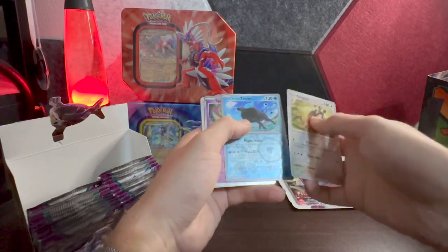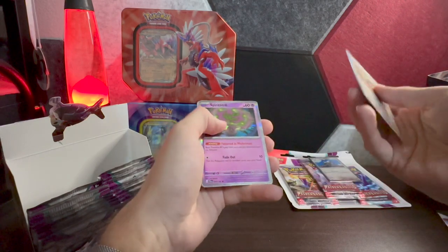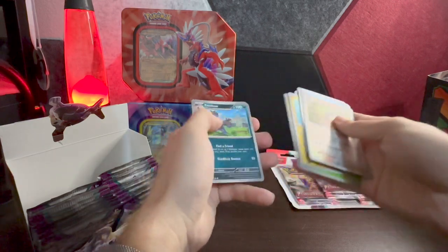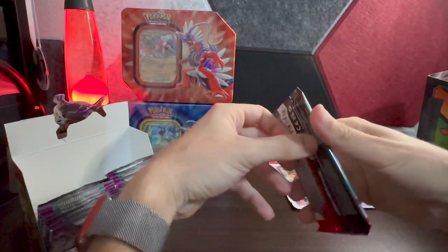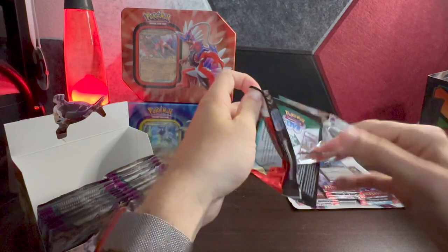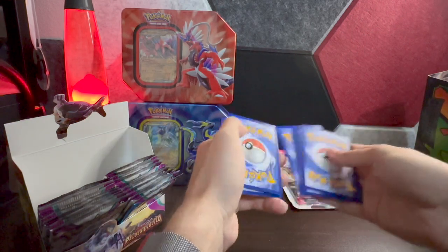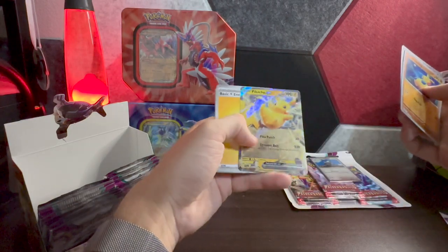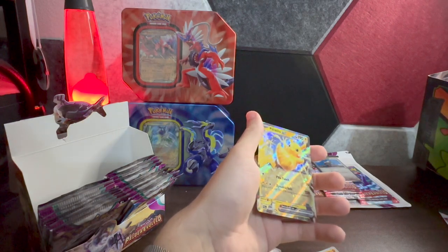Reverse holo Farigiraf, Paldean Tauros — the Tauros are so cool. I just got a shiny of that in Pokémon GO, not the Paldean version but the original — traveled to the Midwest and was lucky enough to find one. Nothing else in there. We'll keep going — we're about halfway through the booster box now. Slowly checking the cards off the list. Jigglypuff, and oh — the Pikachu again! So cool, love you Pikachu.